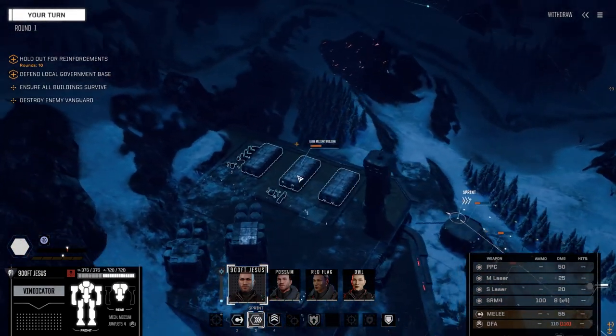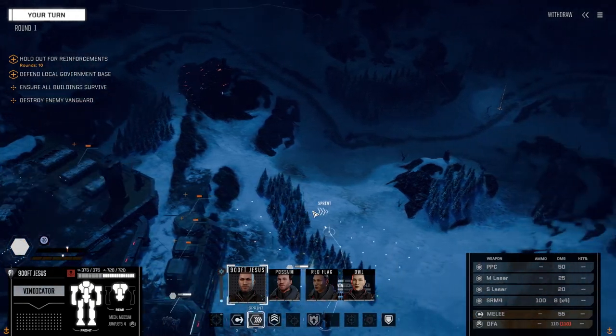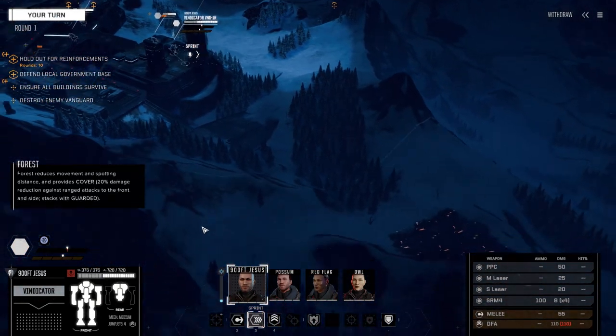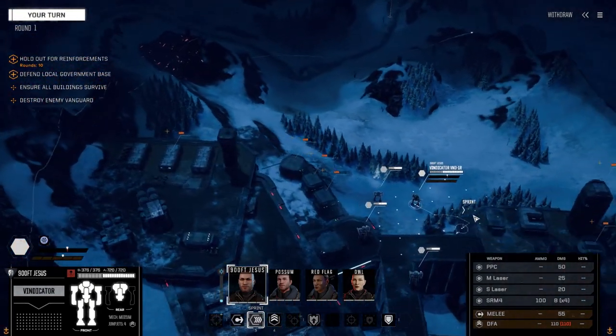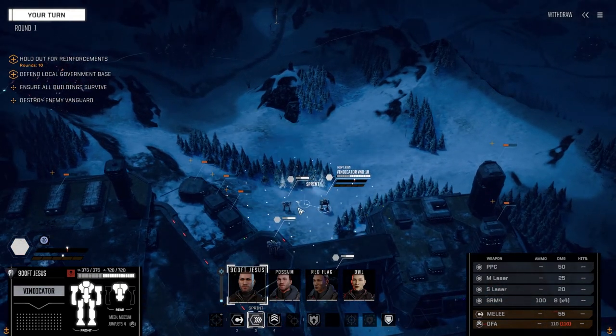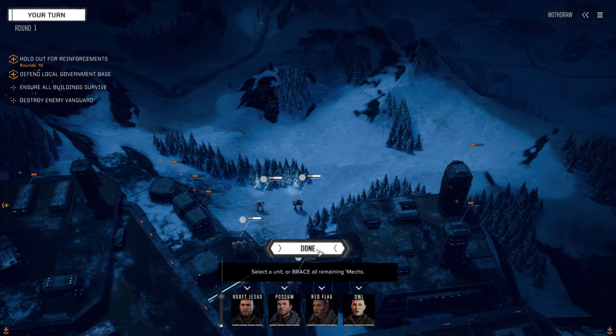Usually this is like the ambush convoy map — the convoy goes along here. Well, I'll keep my eyes out for reinforcements. Could be coming from over here, they may drop a dropship down here. I'm glad I brought some long range mechs. Let's reserve. Destroy all buildings survived, destroy enemy vanguard, hold up for reinforcements — ten turns. I don't think we're going to need ten turns.